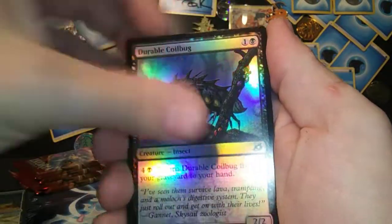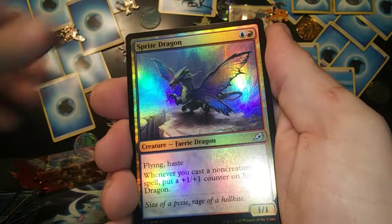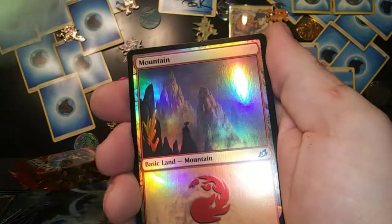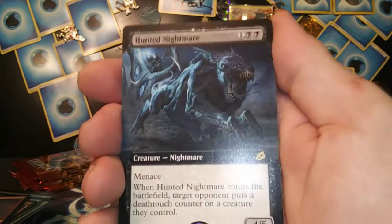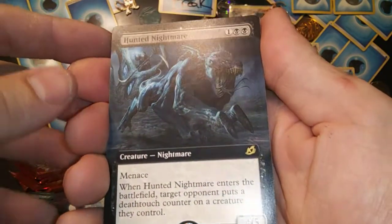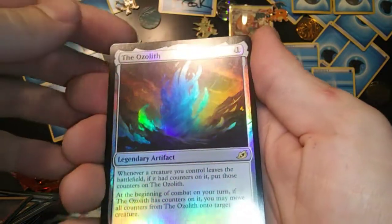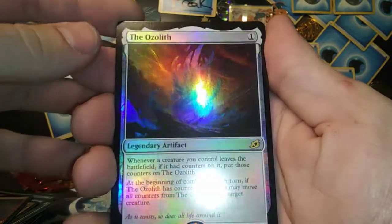Another beast token. Mysterious Egg, Dreamtale Heron, got a Dragon Stampede, Mountain. Avenging Hunt Finder rare — Hunted Nightmare. That thing looks like the black dog from Avatar, doesn't it? Hunted Nightmare — very nice! The Ozolith — foil rare — nice!